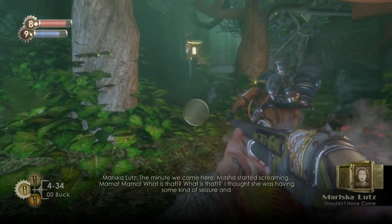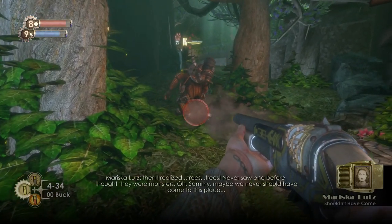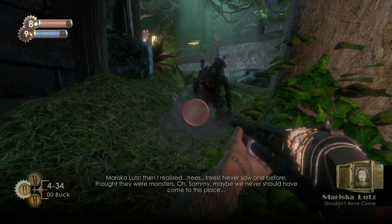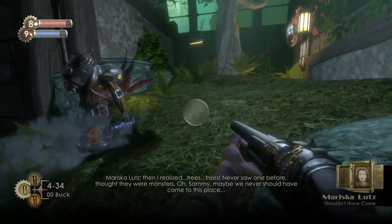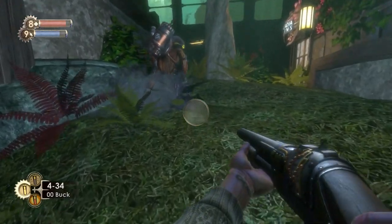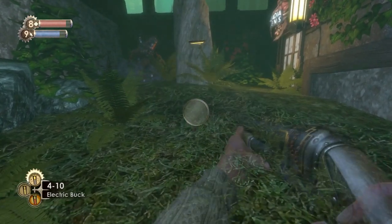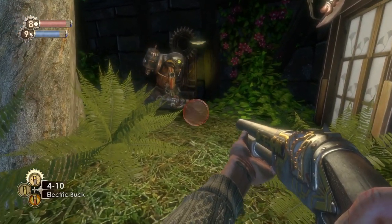Grab that audio log while we're waiting. I've not been doing the map — I completely forgot. I think it was after this one I realised, and from then on I'll show you on the map where we are, because I'm going on about how this level is like a maze and then I'm not showing the map when I find items. So I do apologise for that. The portal is just behind this tree — you can see there I've disappeared, so it's definitely a cool tonic to have on.